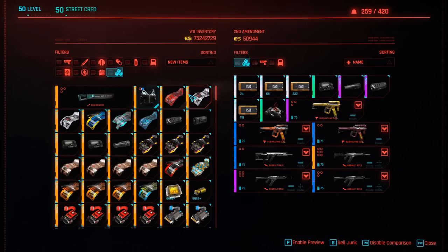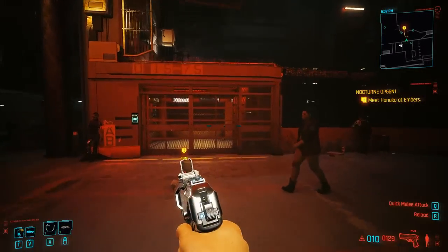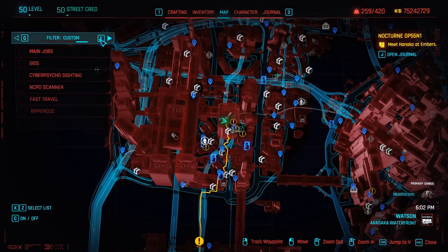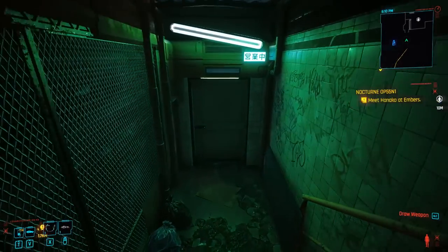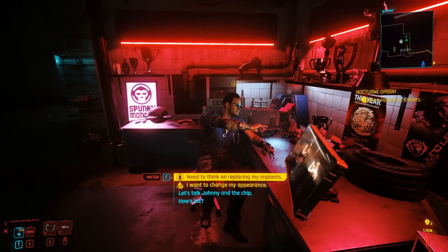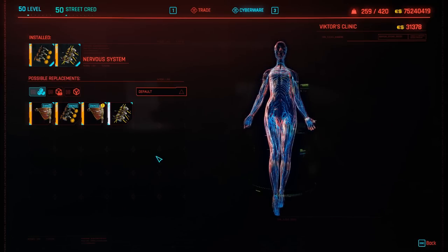So what do we have to do instead? Open up the map, go towards the left side, change the filter, and look for a ripper doc. There are a few nearby, so I'm going to go visit Victor. Go down, open up the door, interact, and choose the first option. We are then going to go to the nervous system, which is located right here.